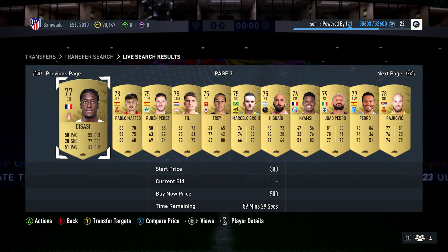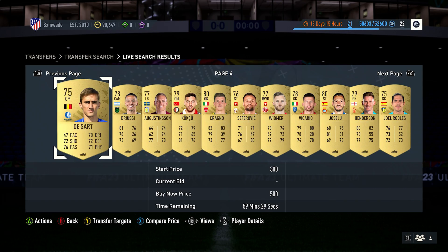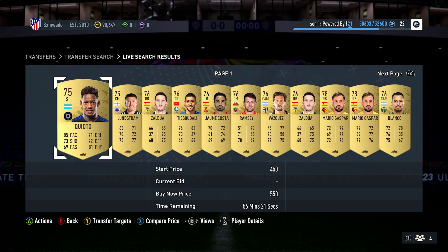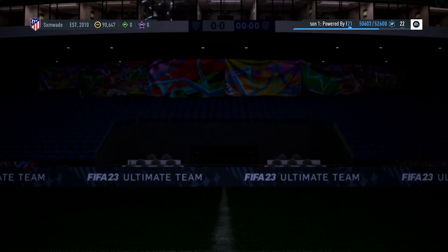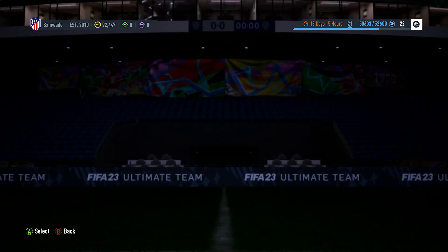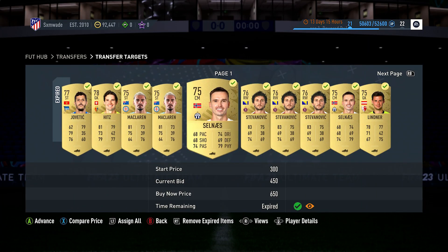All the players at the moment are going for around 500 to 550 coins. As you can see here, if I search for 500 coins you'll notice the time remaining on these is about 59 minutes — so they're literally getting sold pretty much straight away. If you have loads of non-rare golds or just want to get rid of a lot of players, sell them for 500 coins. However, a lot of them also go for 550 coins, so I'd recommend selling at that price as well.